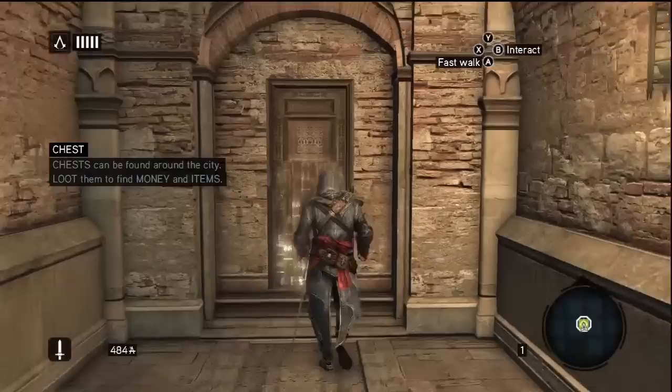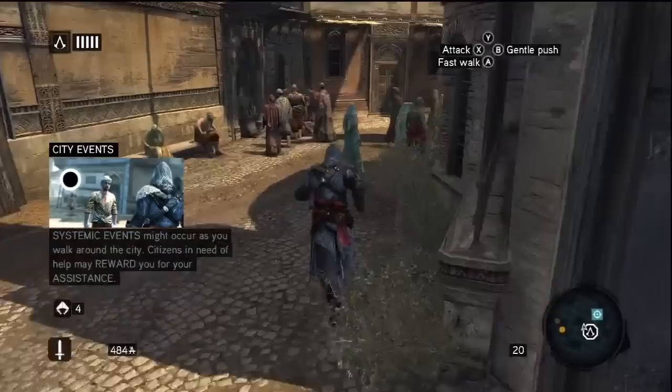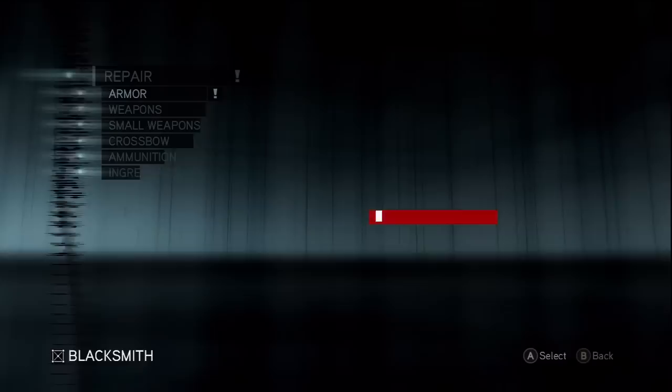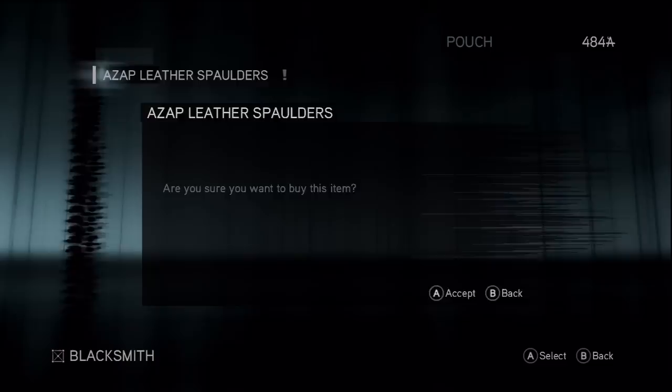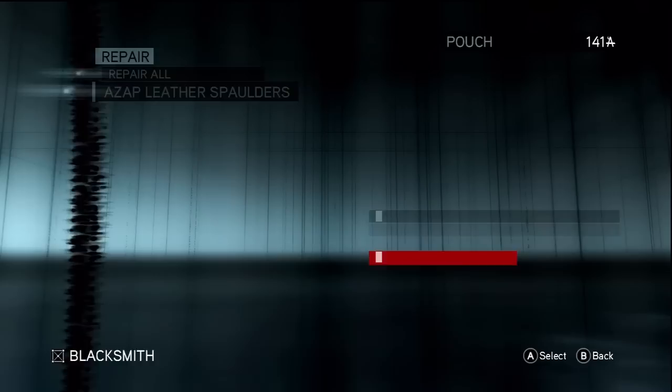Chests - I love chests, you've got to loot them, get some money and items. Oh, you have to assist and save a citizen - terrible memories of Assassin's Creed 1. Here's a blacksmith. Azap leather spaulders - one health and resistance. Is there any other armor I can buy? I guess this is it. 100% sync! Thanks for watching guys, KL Achievements.